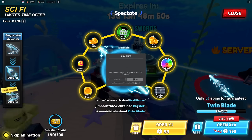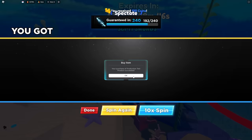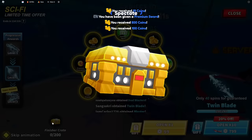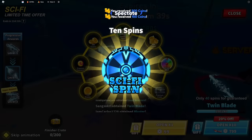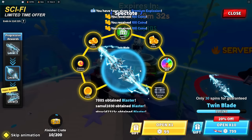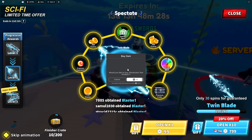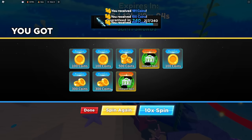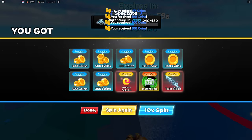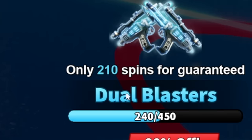At 200 spins there's a finisher crate - I'm not sure what that gives, so let's open the last 10 since it's free. We got a free 10 spin - not that great. If we do it three more times we can get the Twin Blades, so let's collect all this. There we go - Twin Blades unlocked.